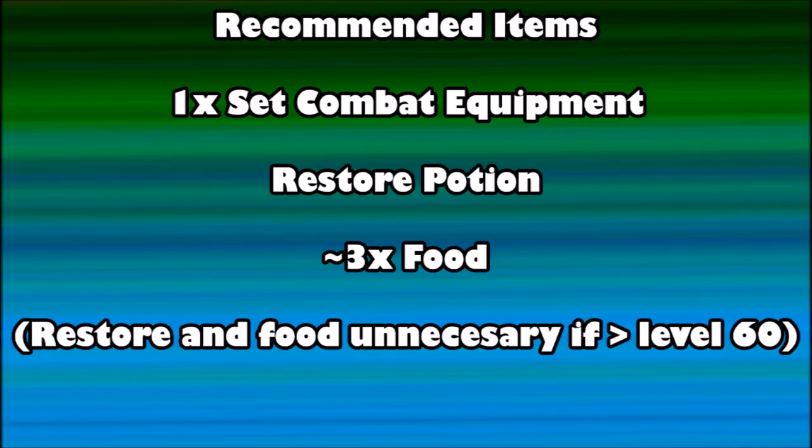Now what I'm going to recommend is that you bring one set of combat equipment. If you're lower than level 60, you're going to want to bring a Restore Potion and around 3 food. There's a lot of inventory management in this quest if you bring too much stuff, so try to keep about 10 inventory spaces open — only bring what you really think you're going to need.